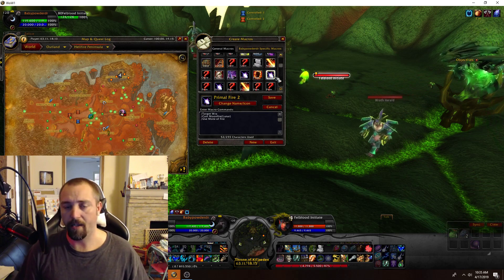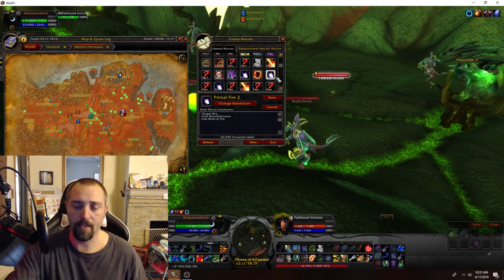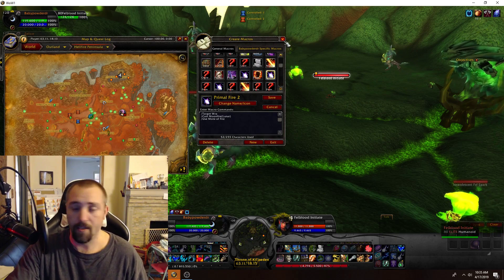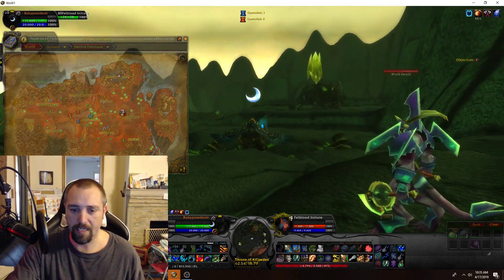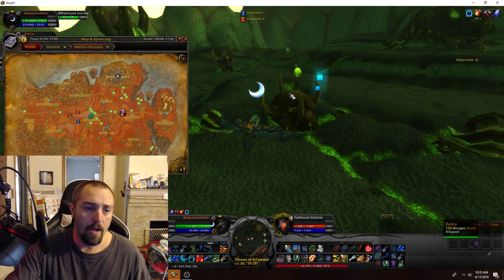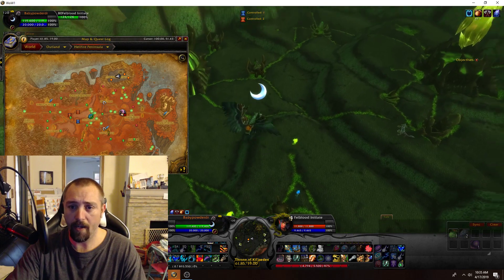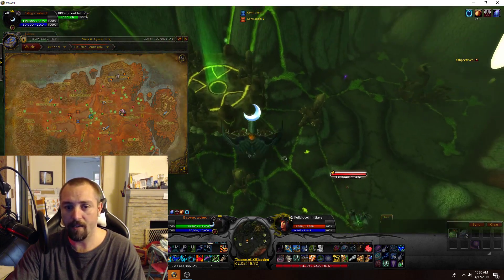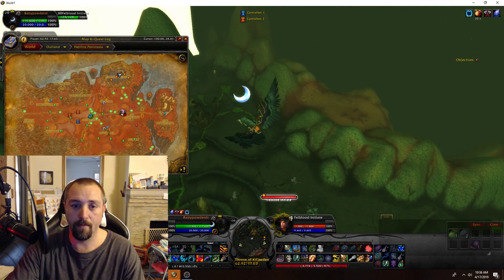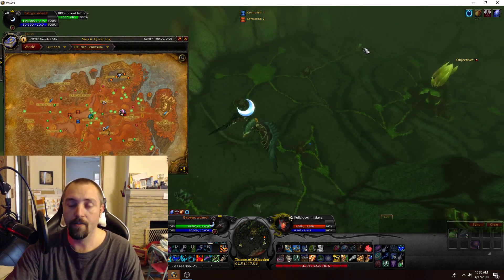The next macro is: /target WRA, /cast Moonfire, /use modifier — for both — so that way you're making the primals during your killing phase. It makes it faster when you go to post them on the auction house if you're selling them as Primal Fire rather than just selling the Motes of Fire, which I suggest because it's fewer auctions to post and they sell for more. Here's a little aerial view — you're right here in the middle, Doom Lord Kazak spawns right there, Diamond over there, Star over there, Square over there, and Triangle over there.